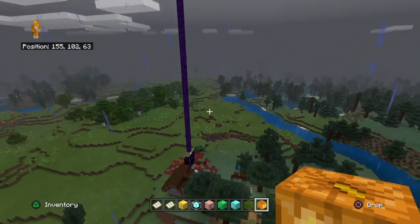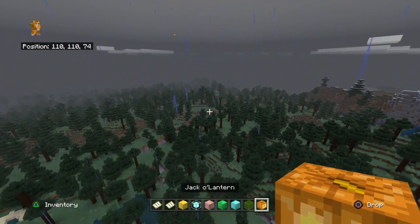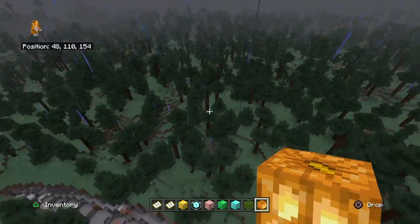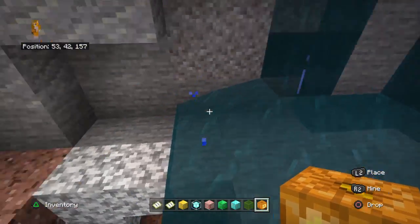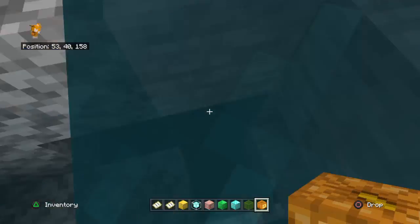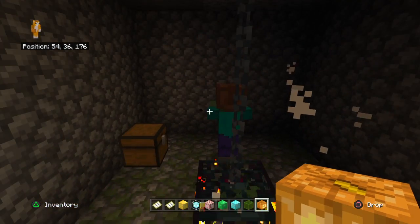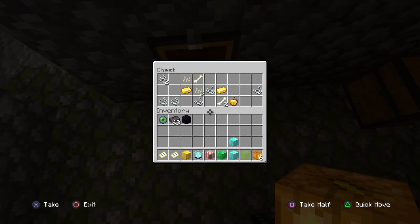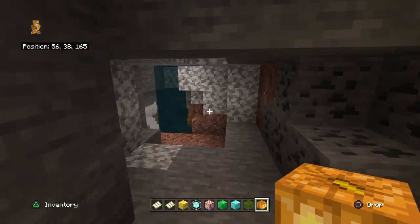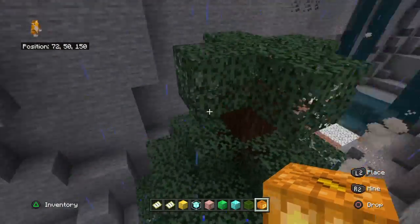First we gotta get into the other stuff on this map. Right over here, not even too far from spawn, there's a drop that goes straight down. Follow the campfires into this other ravine, and here is a zombie spawner with some semi-good loot with chains. Also, this is pretty rare — a tree in a ravine. I think that's rare, I'm not sure.